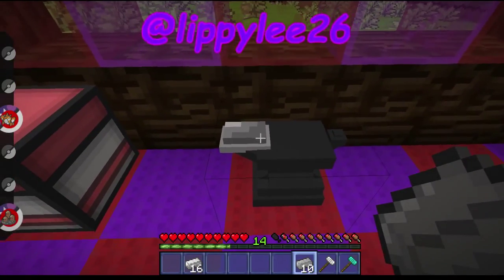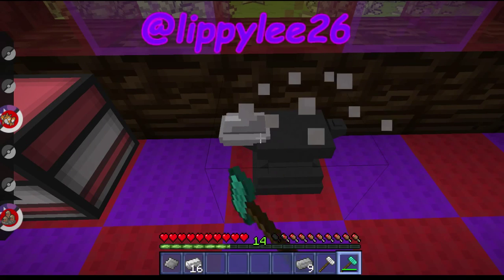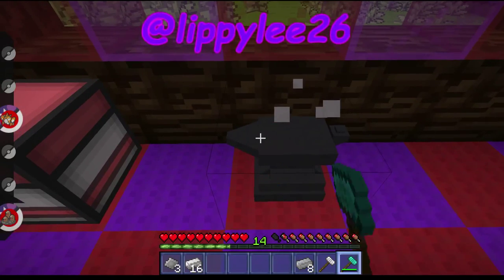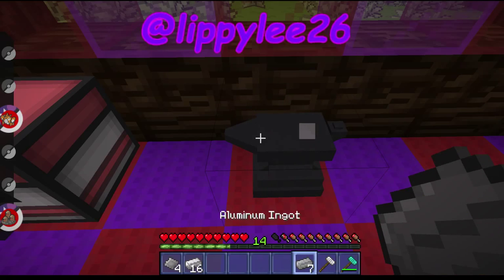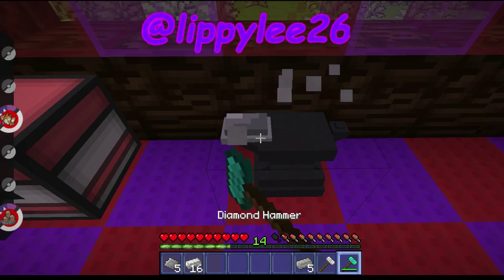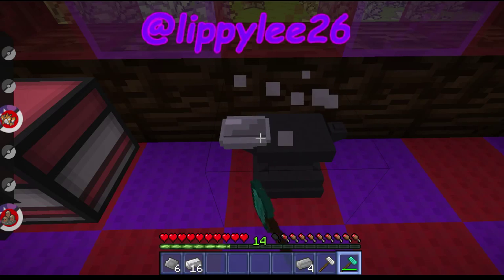You right click it to put the aluminium down and then you left click to turn it into a plate. It does take a while to actually do all these, but it is worth it so you can have your own fossil machine and you don't have to have people breaking into warp fossil and breaking the roots.